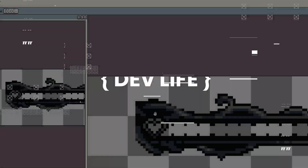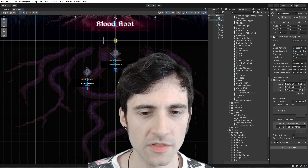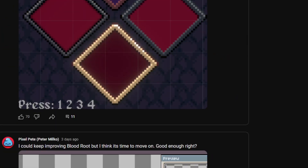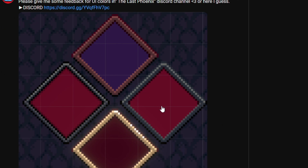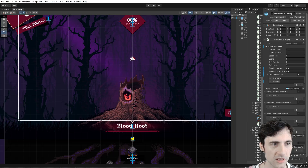This week on dev life I was messing around with a bunch of different UI trying to find a look that I like, and I started working on the skills for the skill tree. I love your feedback — I am making this game for you after all. In the community tab on YouTube I posted some stuff I was working on to see what people think and help steer me in a direction. Let me show you what I got.